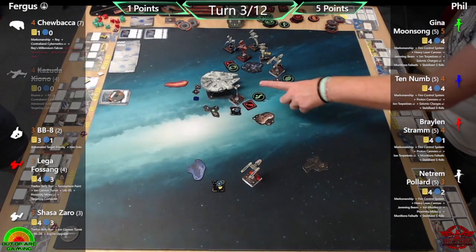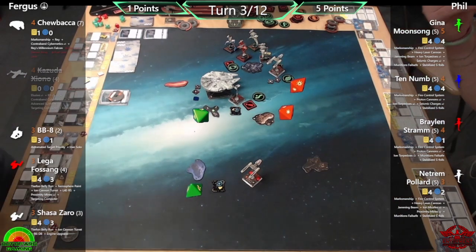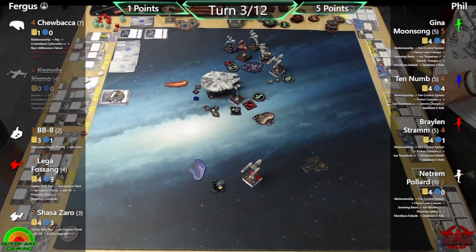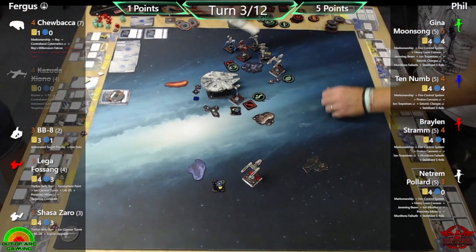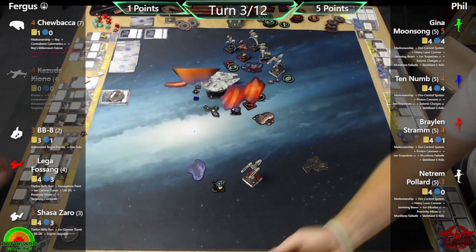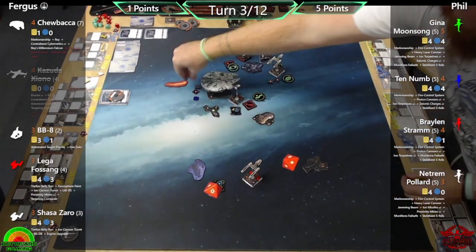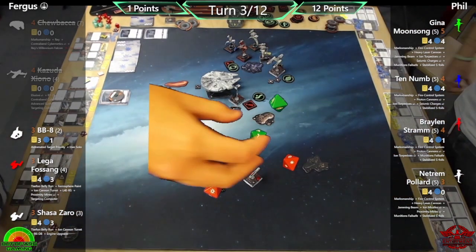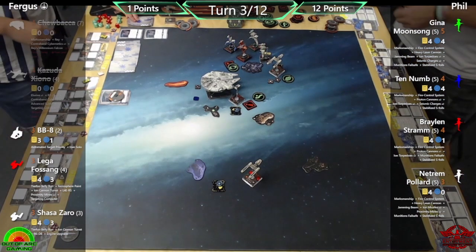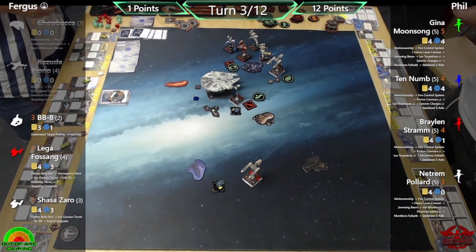Point swing: three points to Fergus for two objectives, but 13 points to Phil — taking out Chewbacca alone was worth seven points. BB-8 takes two shields off Netrum with a nice shot. Netrum fires back with Fire Control System and hits — it's obstructed, but that is Chewbacca gone. Phil notes it's the first time he's ever taken out a Falcon that efficiently. Normally it's the Falcon taking him out. But with four guns pointing at it, you don't often get that opportunity.